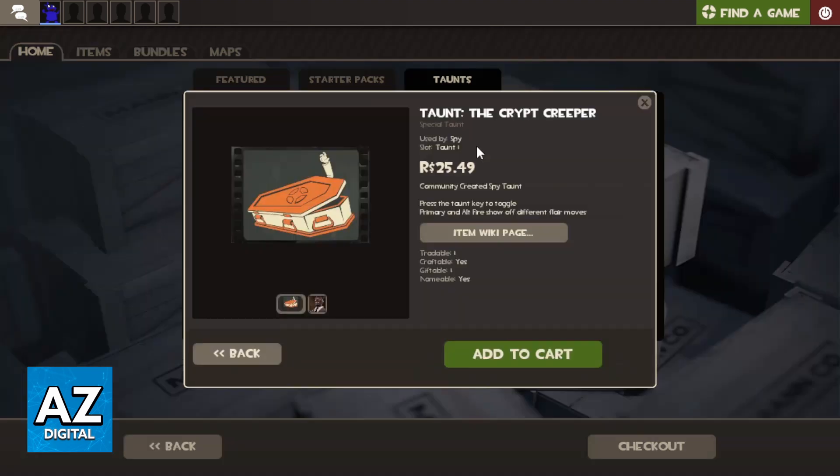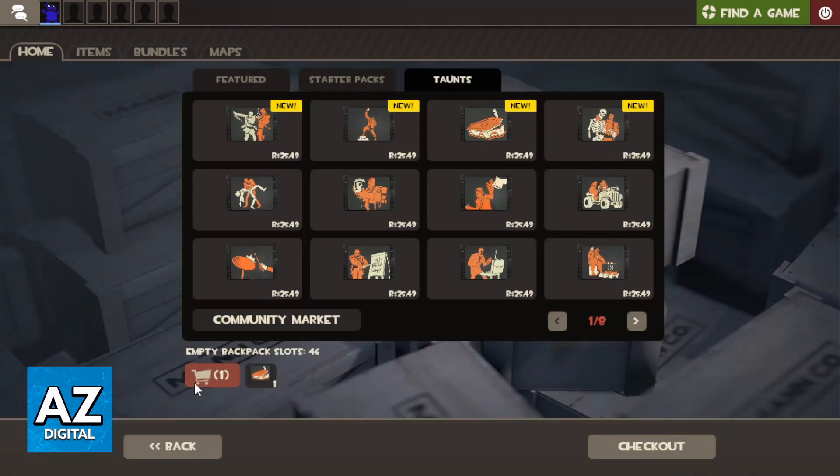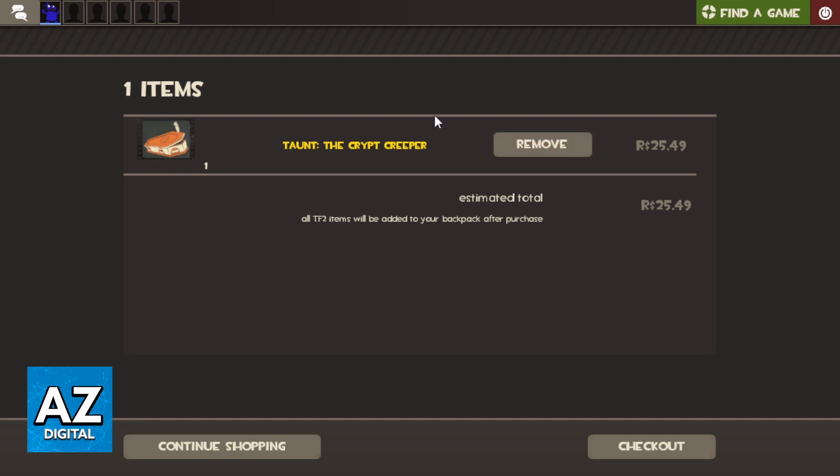So if you want to buy one for example you can just click on the taunts you want to buy and you can go to add to cart. The item will appear right here in the cart icon. You can click there and you'll be able to see this one right here. If you want to buy this one you can just click now and check out.